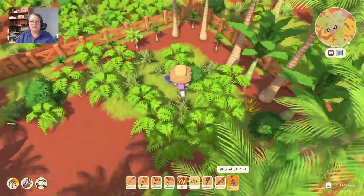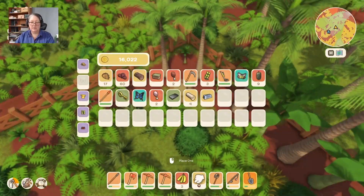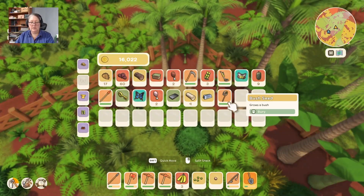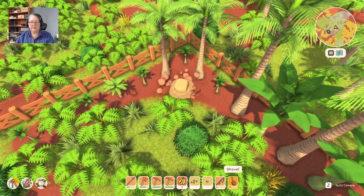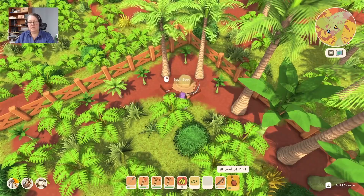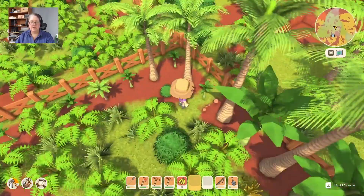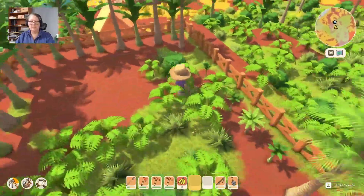I think my chickens are going to have a lovely time in here. Do I have a bush seed? I did. We are going to plant that, and then we're going to grab this tropical grass seed — we're not going to put it on top of the bush, otherwise it'll explode it, and that would be bad.